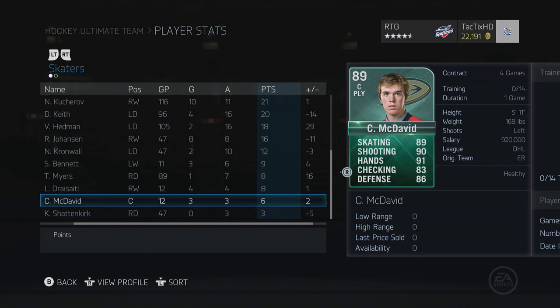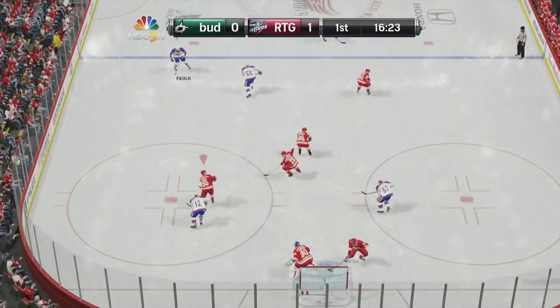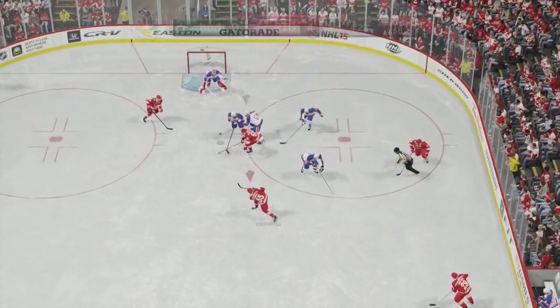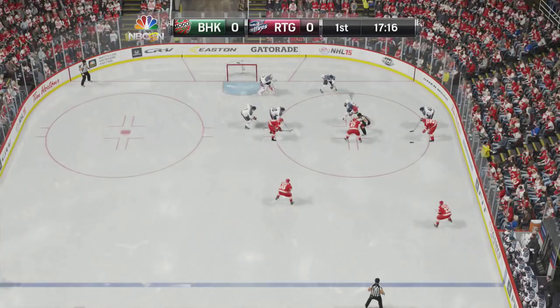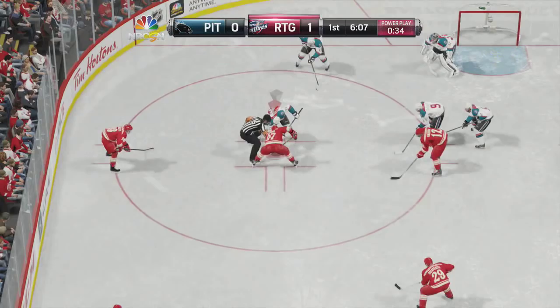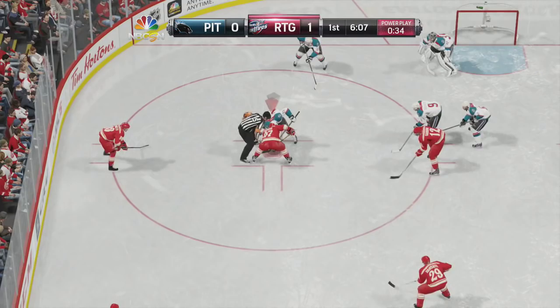You can see just how good McDavid is. The first time I touched the puck with him, he skates by two defenders, toe drags, and puts it in the back of the net — so first touch, a goal. From then on I knew he was going to be a good player. Right there you can see him winning the faceoff — he was about 75% in the faceoff circle, really unexpected. Aside from Bergeron and Taze, he's probably one of the top faceoff takers in HUT. You can see Cronwell wins the faceoff and puts it in the back of the net with a slap shot from the point.